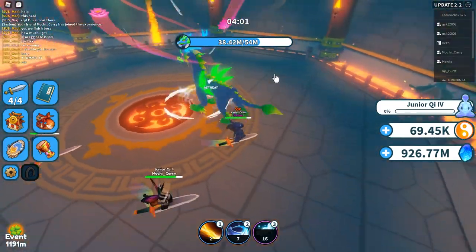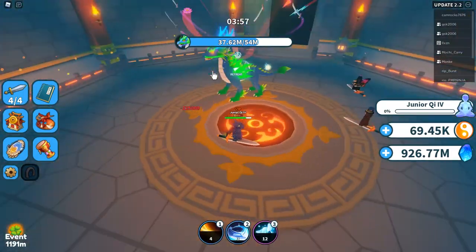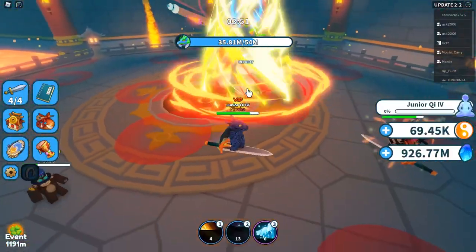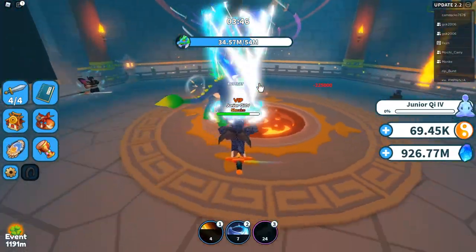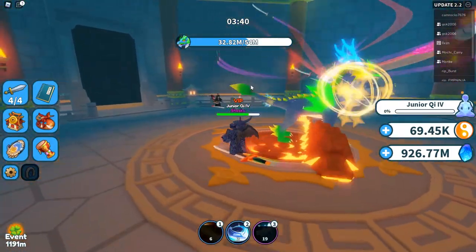And it is by far the best way to tackle this boss. You do not all need to be junior key four. Having one junior key four will be very helpful, due to the fact that a junior key four gets 18 million HP. This allows that player to become the tank essentially, and the other two players can be junior key one, two, and even three and be just fine.